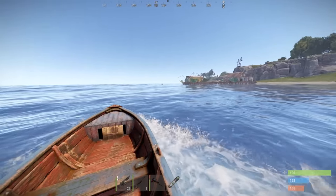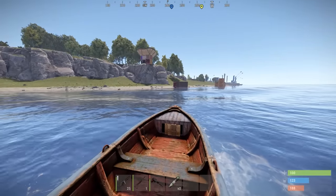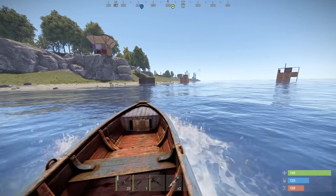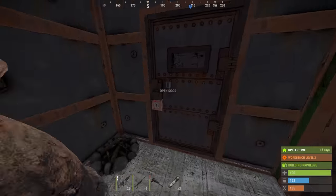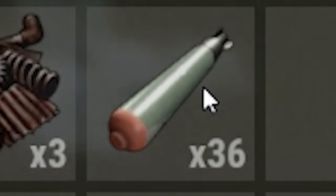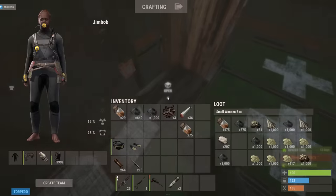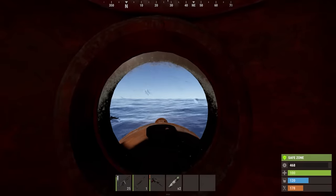Hang on a second — I'm an idiot. Why don't I just get a submarine, make some torpedoes, and sink the next tugboat I see? I've got heaps of gunpowder after that raid. Apparently you only need 12 torpedoes to sink a tugboat. We made a new batch — I didn't mean to make that many but that's fine. Let's go sink a tugboat.